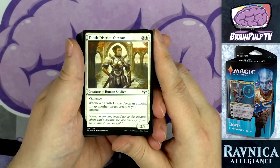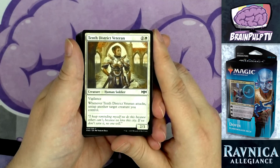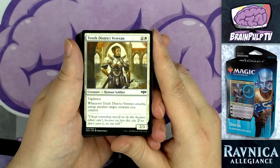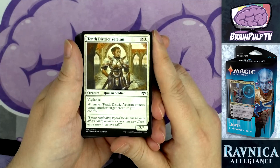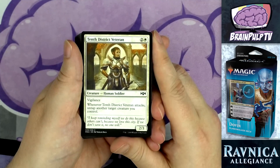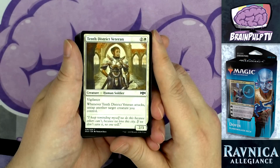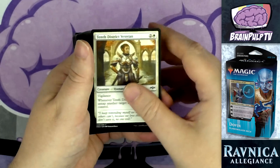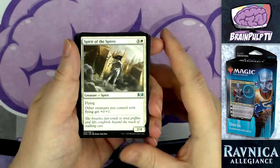Also a three-drop: one copy of Tenth District Veteran — for two and one white, a 2/3 human soldier with vigilance. Whenever it attacks, untap another target creature you control. This can be useful for swinging with creatures that have decent toughness and then untapping them to use as blockers. It also combos nicely with the Elite Arrestor — swing with this, untap the Arrestor, then tap down a creature during your opponent's combat phase.